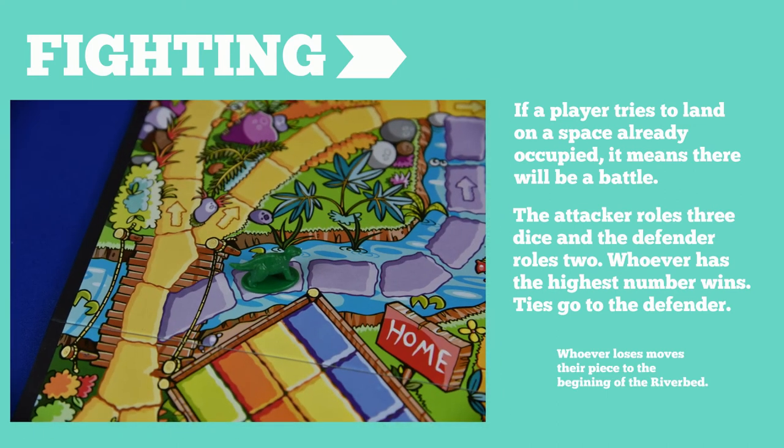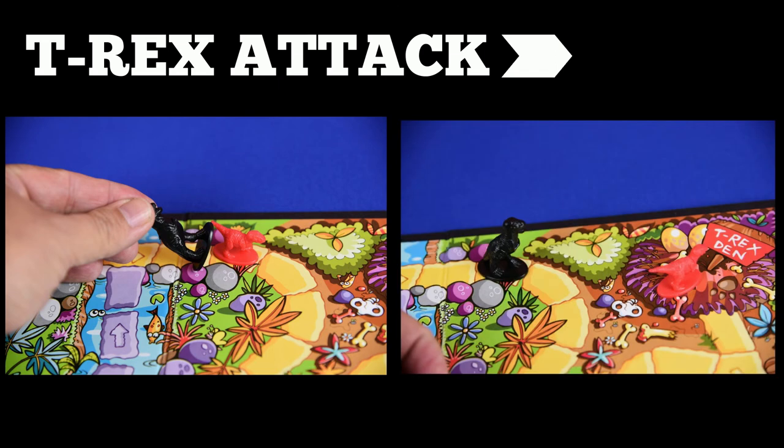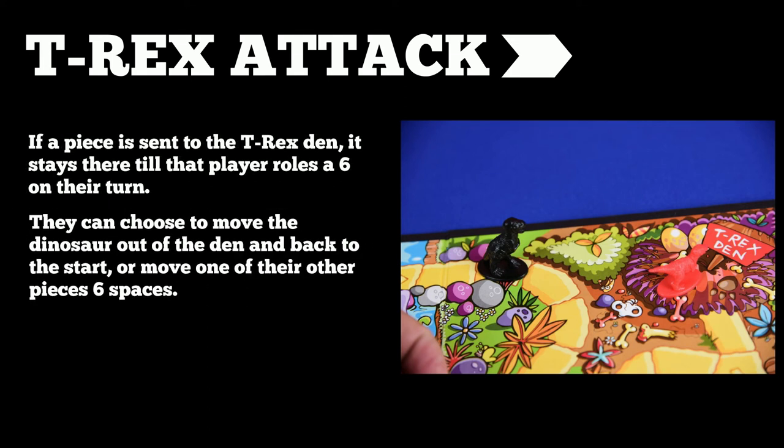Whichever dinosaur loses the fight goes to the beginning of the riverbed. If the Tyrannosaurus catches one of the dinosaurs, that dinosaur is moved to the T-Rex den. The dinosaur stays there until the player who has that piece rolls a six on one of their white dice during their turn. If they choose, they can move the dinosaur out of the den and back to the start, or they can leave the dinosaur there and move a different piece six spaces.